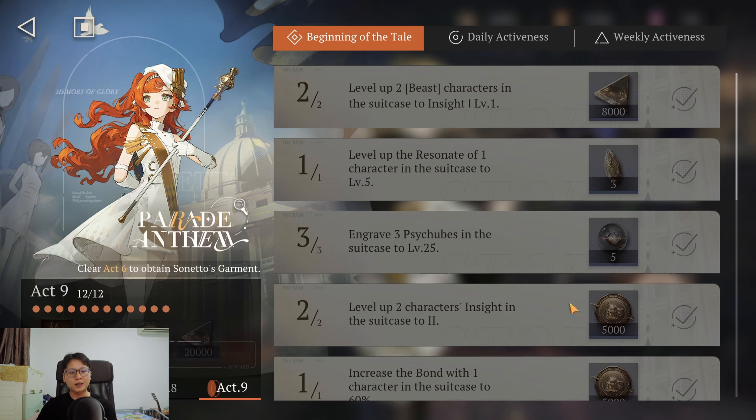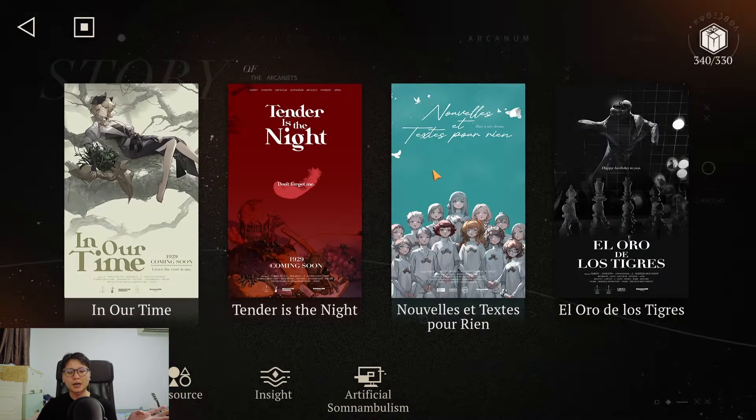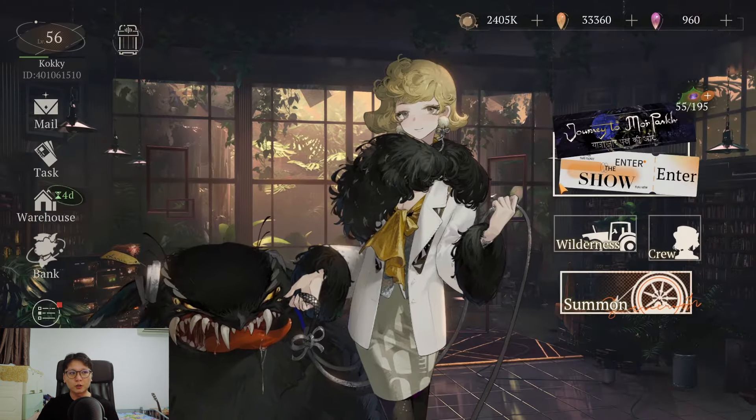The first thing I recommend is to follow the Soneto's quest and clear as much as possible. This is very important because it gives you draws, it gives you dust, it gives you sharper daunty. This comes hand in hand — they will require you to clear certain story stages so that you can unlock the artificial somnambulism. You can also unlock the resource stages, which are both very, very important.